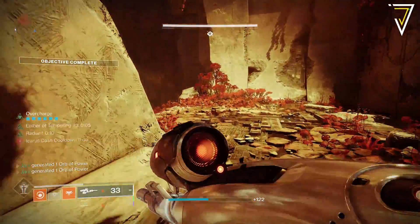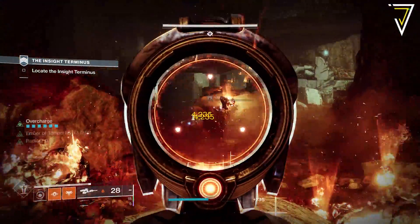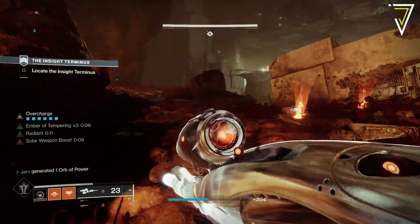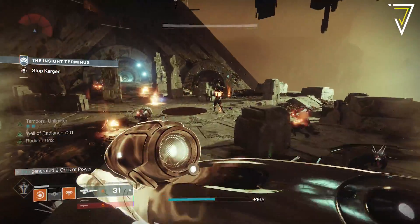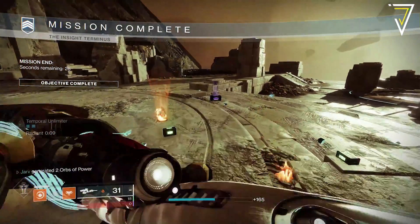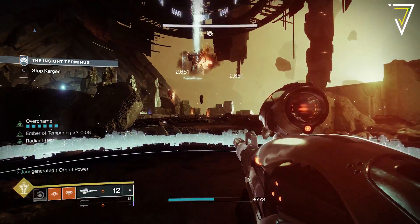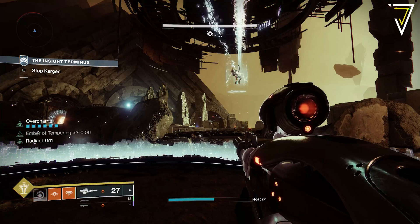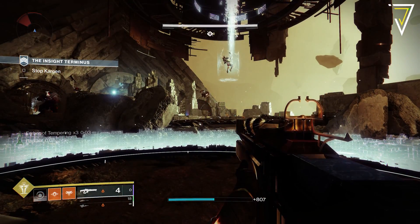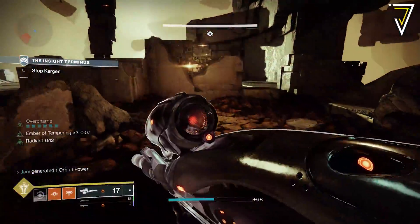Next up is the Nightfall for the upcoming week. This week sees us return to the Insight Terminus on Nessus, which is considered one of the trickier nightfalls due to the three plates you need to capture, especially on Grandmaster. The exclusive Nightfall weapon this week is the DFA hand cannon. The normal version drops on most difficulty levels, while Grandmaster drops the Adept version — worth farming whether you want the god roll or are going for the Conqueror seal.